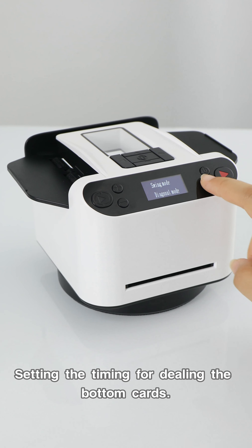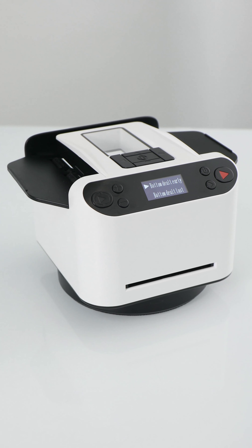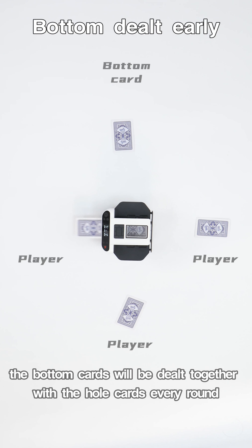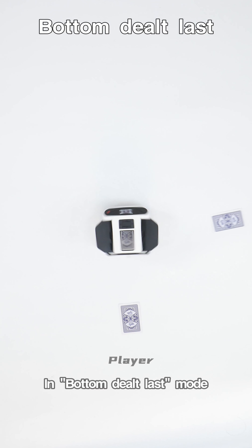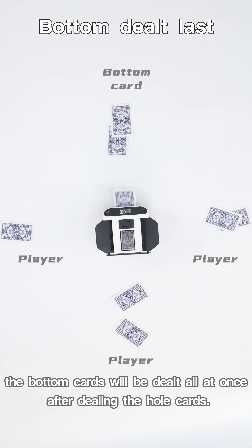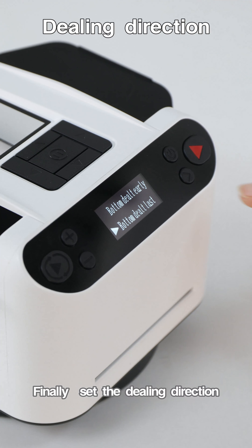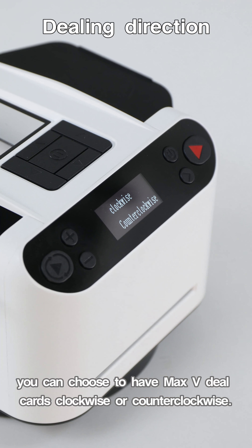Setting the timing for dealing the bottom cards. In bottom dealt early mode, the bottom cards will be dealt together with the whole cards every round. In bottom dealt last mode, the bottom cards will be dealt all at once after dealing the whole cards. Finally, set the dealing direction — you can choose to have Max 5 deal cards clockwise or counterclockwise.